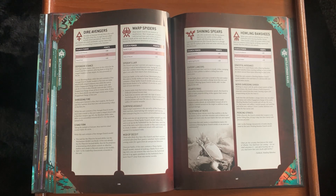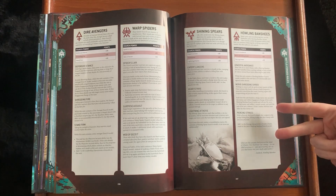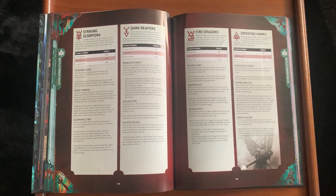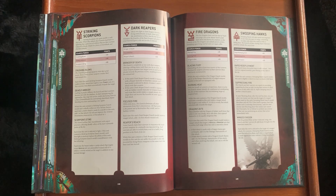Howling Banshees: these Exarch powers are expensive upgrades — 20 points for Defensive Stance is very pricey when a squad might be half-dead after taking a charge. Graceful Avoidance: while the unit contains a Banshee Exarch, the unit gets a 4+ Invulnerable save against melee attacks — which is actually nice. Nerve-Shredding Shriek: each time the unit finishes a charge move, select one enemy unit in engagement range — roll a D6 on a 2+ it suffers one mortal wound and subtracts one from combat attrition.